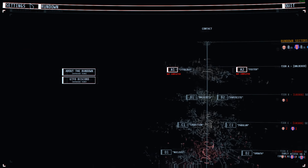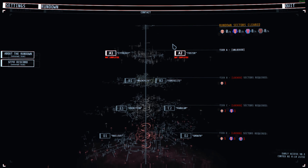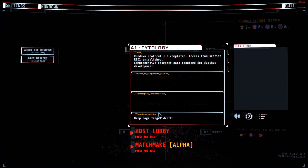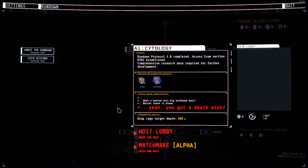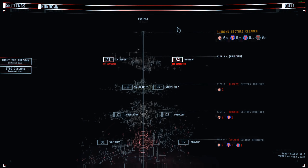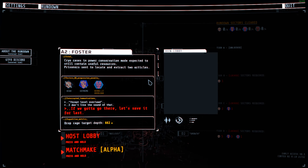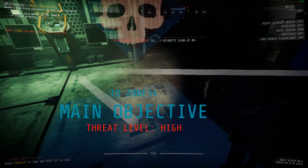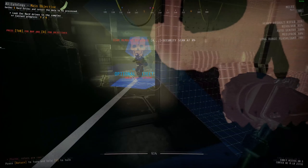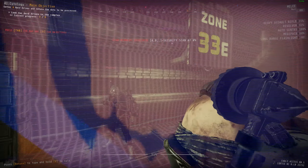Next I'm going to talk about the new rundown and how the new progression is going to work. The new rundown has two A's, two B's, two C's, two D's — pretty easy to remember. If you look in the upper right of your screen you can see rundown sectors cleared. Those skulls represent optional or necessary objectives depending on the level that you can decide to unlock doors and complete, and it'll give you a marker on that skull. Once you've unlocked enough of those skulls you'll be able to proceed to the next level.